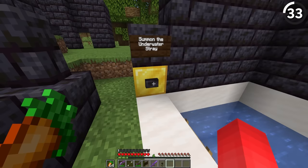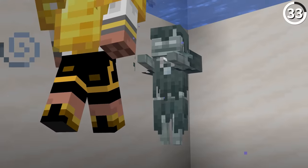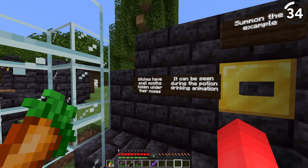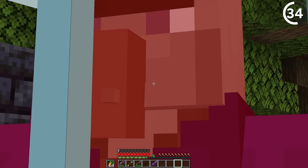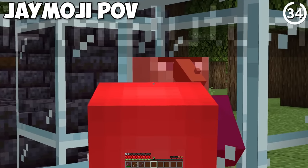Number 33 is the stray. If you get a stray underwater, it doesn't shoot arrows like it does above ground — instead it'll attack you melee style. You'll have to look closely: witches actually have small mouths made underneath their nose. There are two pixels' worth of mouth underneath the witch's nose.